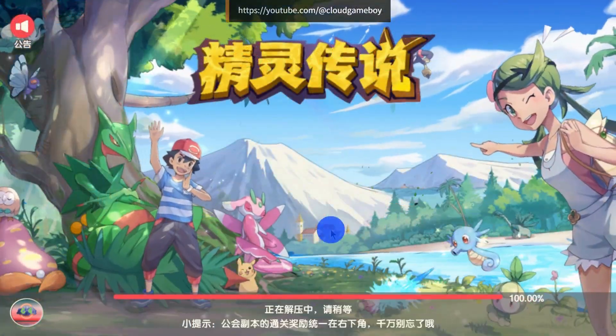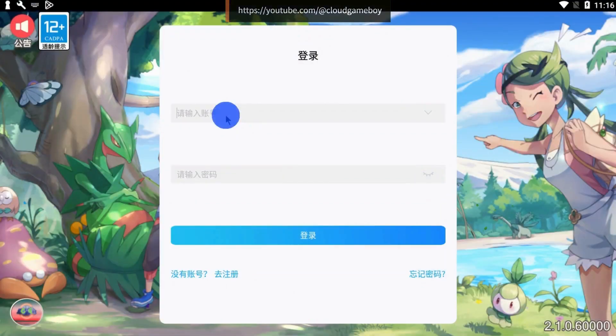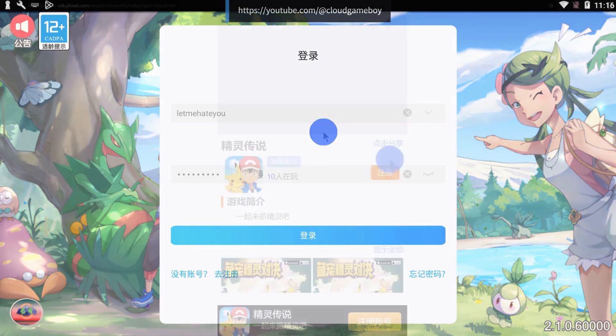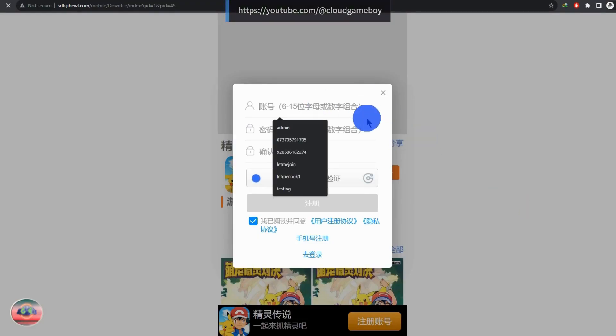Now let me show you how to register in the game. Enter any username and password here. If you are not able to log in, then it means that you have not yet registered in the game. The registration link for this private server is given in my Discord. Now let's register — enter the username which you want and also enter the password which you want.